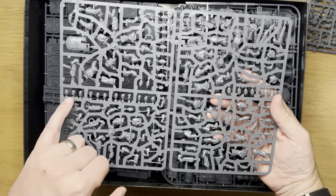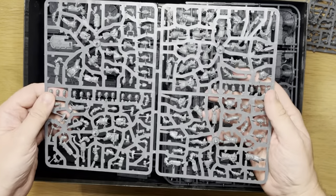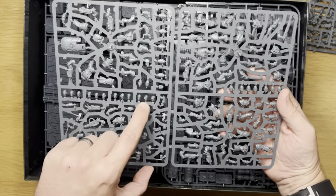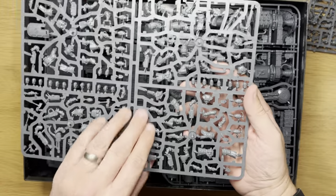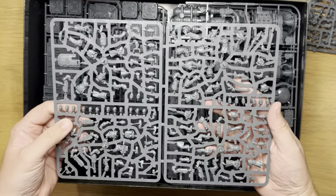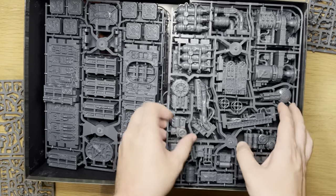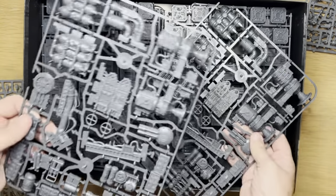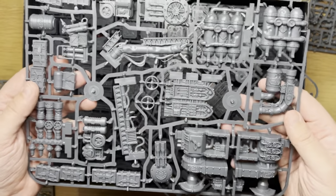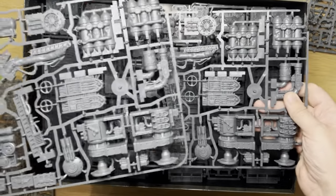This is very detailed. From this we've got all human heads — unmasked heads. I can't see any of the helmeted heads on here, so maybe there's another sprue for those in here as well.